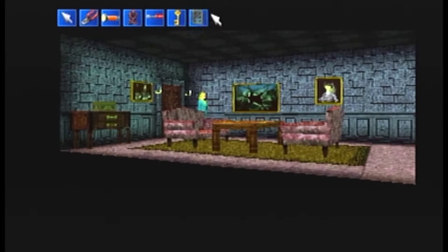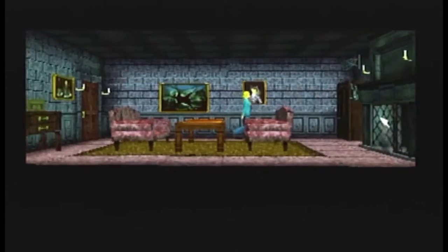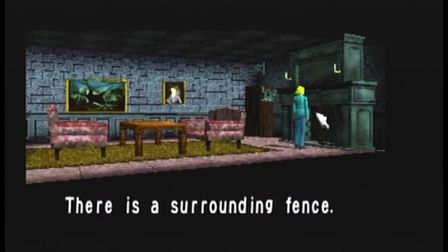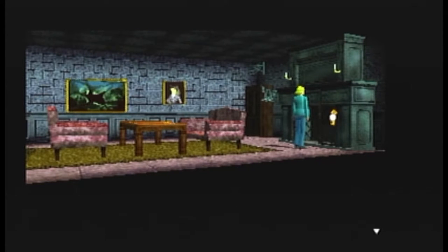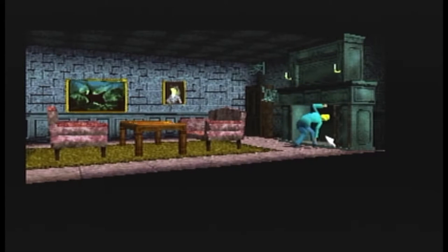So why are we loading up here? Well, we're gonna use that fireplace key. We get the key from Harry's, we go in here and see Jennifer die again.